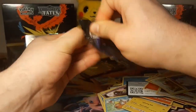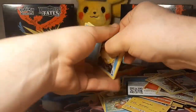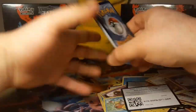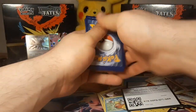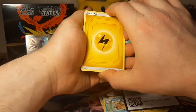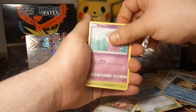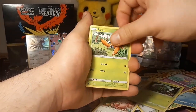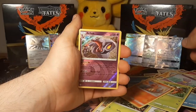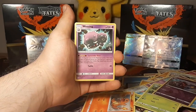Down to the last two packs — I can't contain my excitement. One, two, three, four off the top and we are gonna guess water type energy. We were wrong. There's a Charmander, a reverse Arbok — and for the rare: Wheezing.